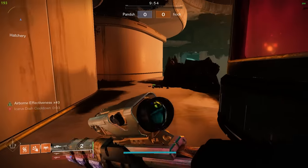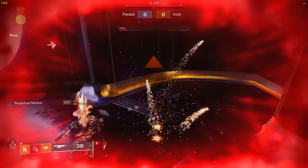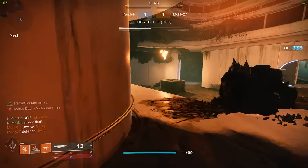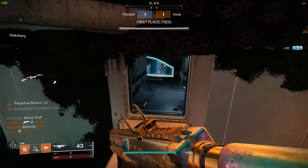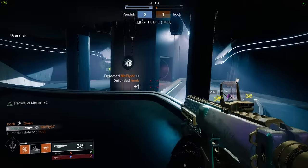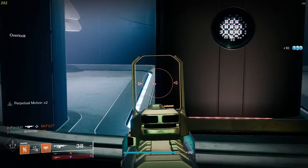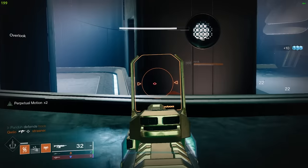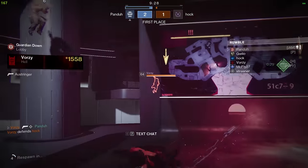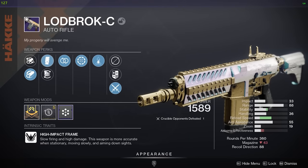What's up everybody, welcome back to another Destiny 2 video. Today we're gonna be using the Lot of Broxie auto rifle — I've actually never used it before, but I have a few good rolls in my vault. I wanted to try out this one specifically. It's not the best I don't think, but it has Cascade Point on it and Perpetual Motion. It seems like there's a little bit of bloom with this one.